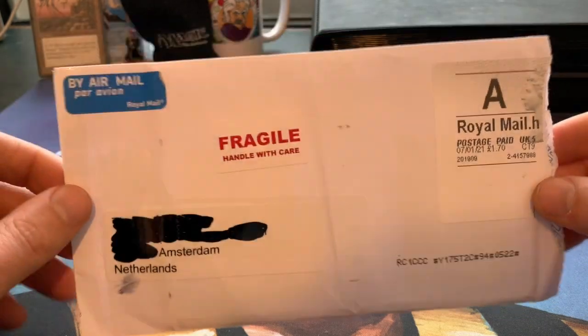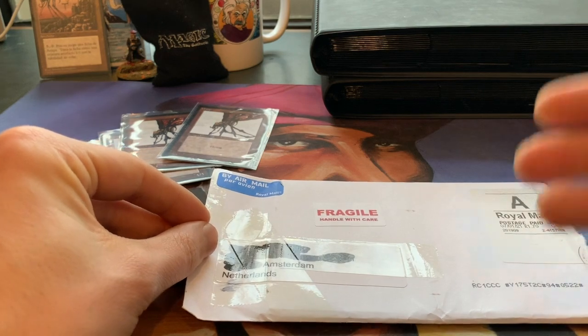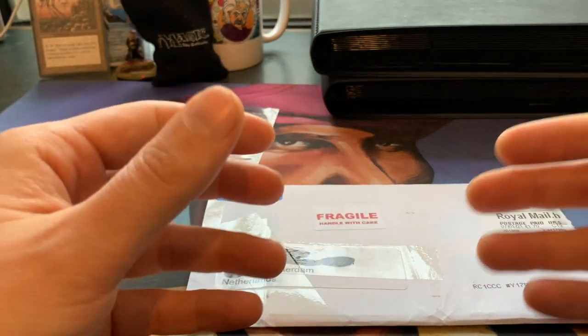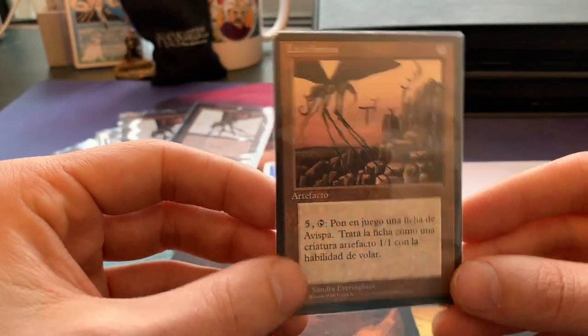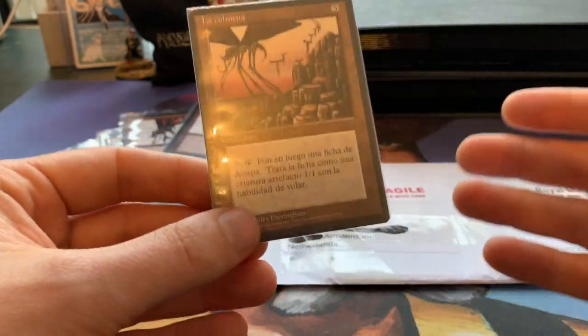First I'd like to talk a little about the history of Magic: The Gathering and tokens, because it's quite interesting. When Alpha, Beta, Unlimited, Arabian Knights, Antiquities, and some other sets came out, there actually were no token cards. You'd have cards like The Hive — you can tap it and make a 1/1 flying wasp token — but there weren't any actual token cards.